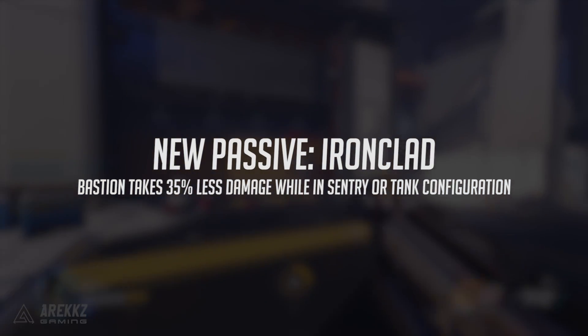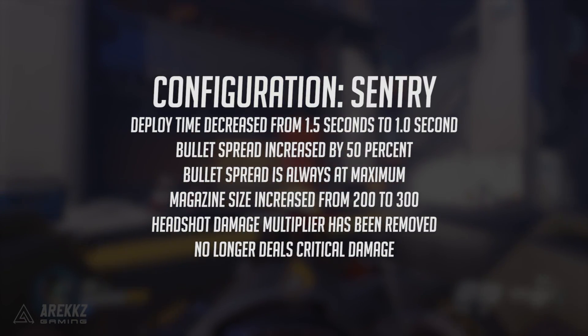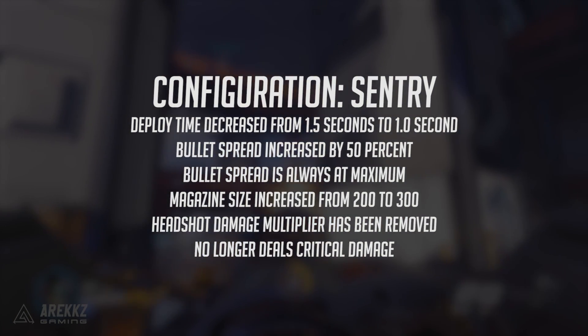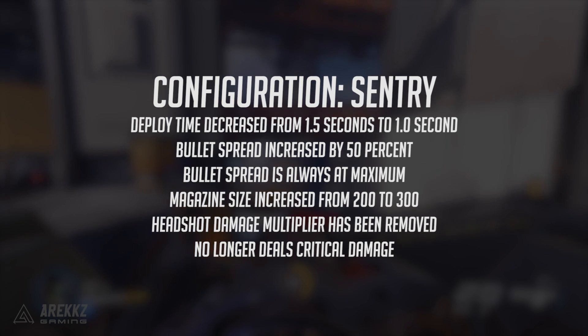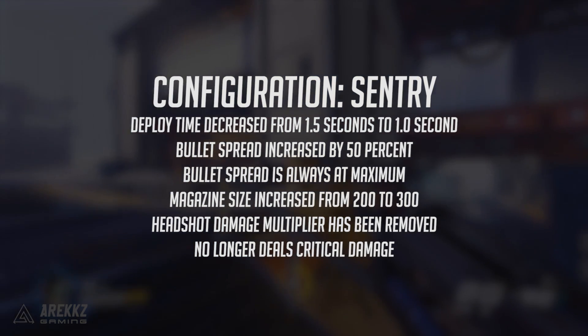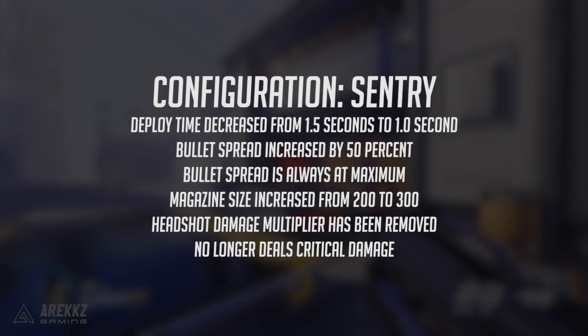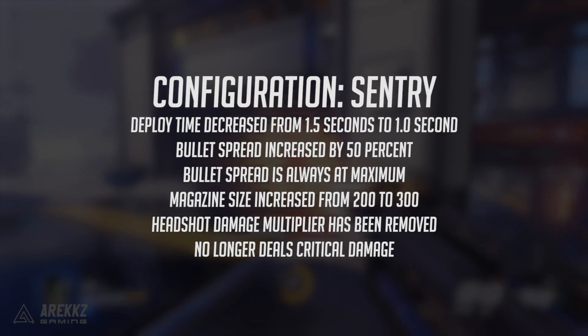Speaking of configurations, starting with configuration sentry — whilst going into this mode your deploy time has decreased from 1.5 seconds to 1 second, so you are slightly quicker getting into that mode, which helps for defensive plays if you have to defend your payload or your point, meaning you can be in sentry mode a little bit quicker than before.